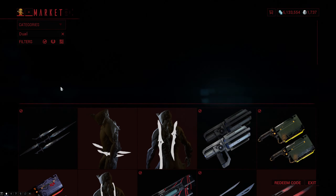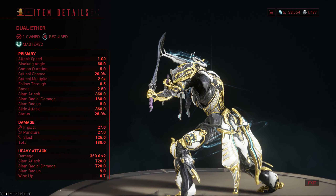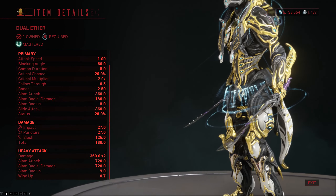The Dual Aether are a pair of mastery rank 8 dual swords that do primarily slash damage with only a little bit of impact and puncture on the side. They come in with good attack speed, solid crit chance, standard crit multiplier, very good status, and standard range.